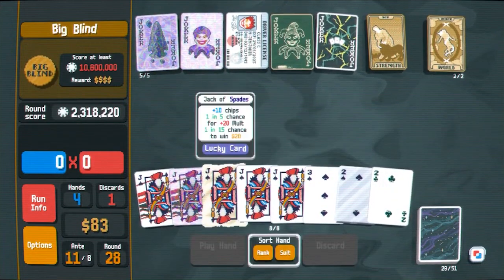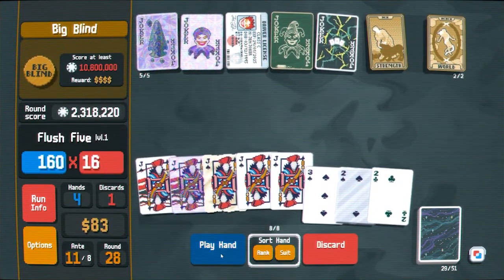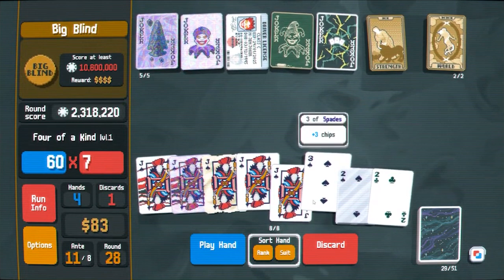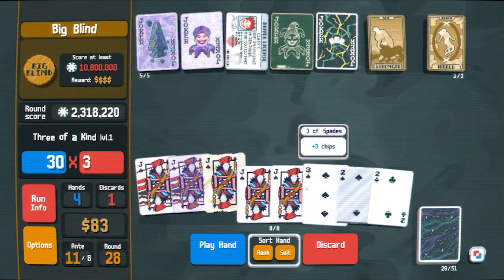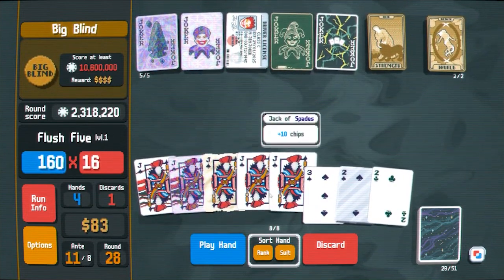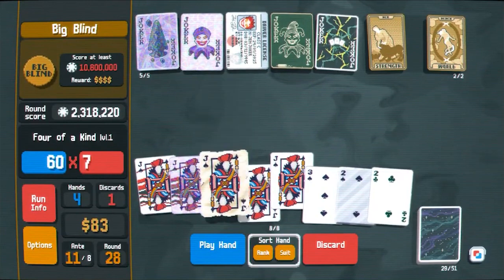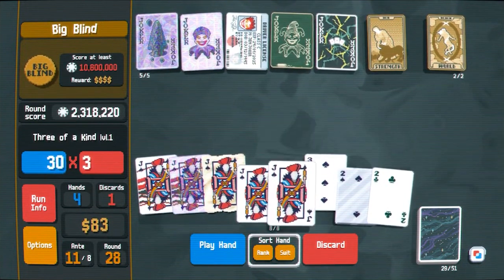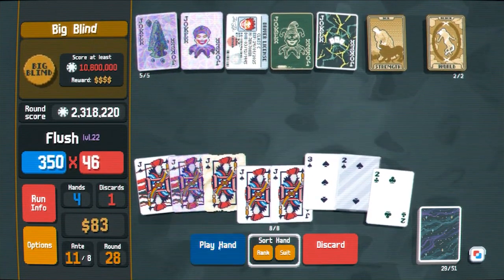Okay, two million. We can see what flush five looks like at least — 160 times 16, whereas normal flush is going to be 350 times 46. So this is just worse. I don't want four of a kind, I want — oh no, I've got too many jacks now. I don't want to use the steel card, but I don't want to waste discards either. I think it's gonna have to be like this.